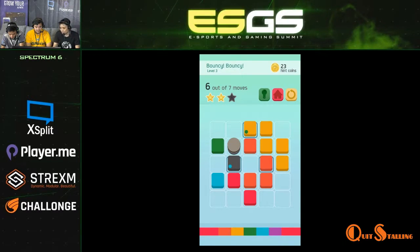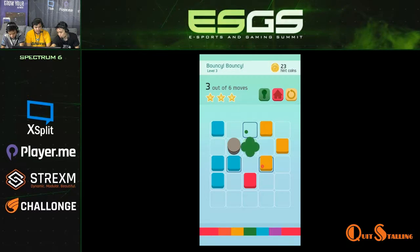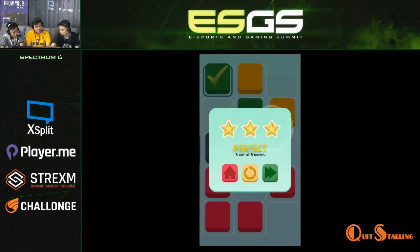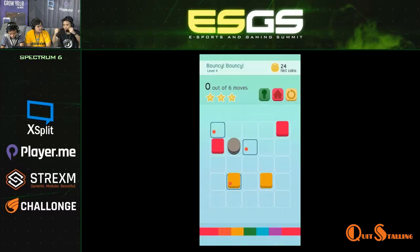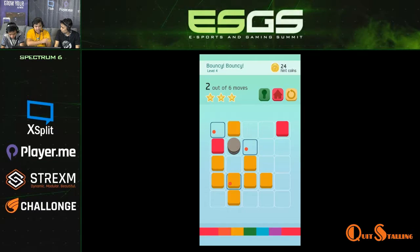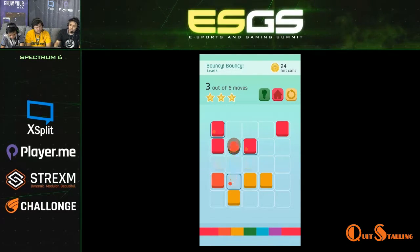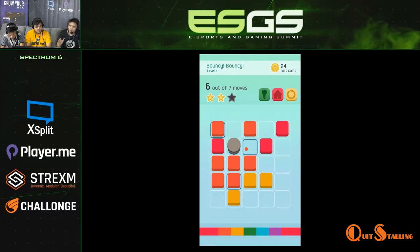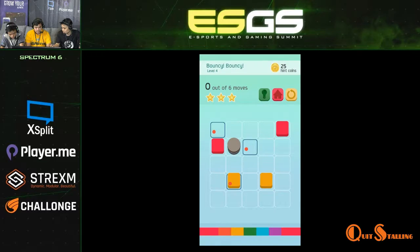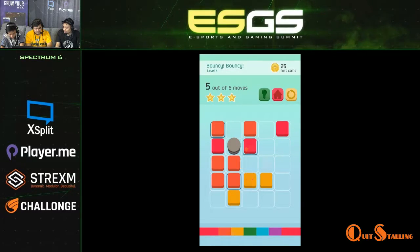We also have a stacking mechanic in another chapter. If a blue colored block spreads and stacks another blue, whenever you spread that stacked block, it will spread twice — giving players another challenge. There are specifically 66 levels total, five or six of which are tutorial levels so that whenever a new mechanic is introduced, we can teach the player how to maneuver the game.